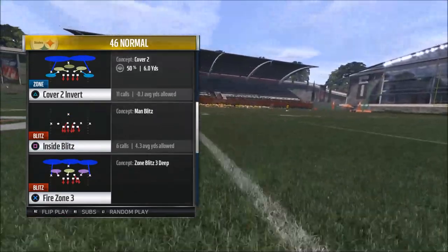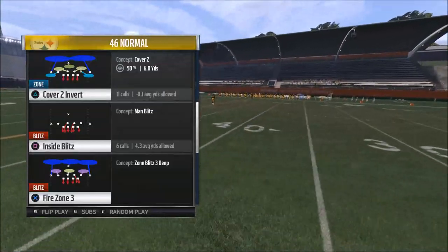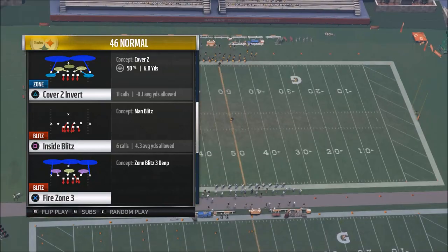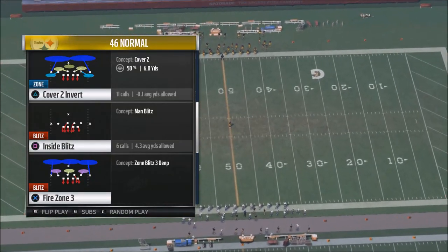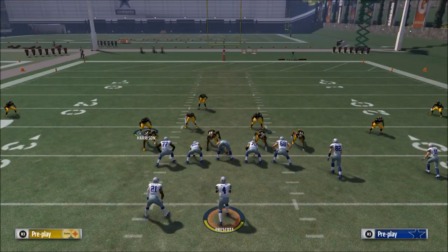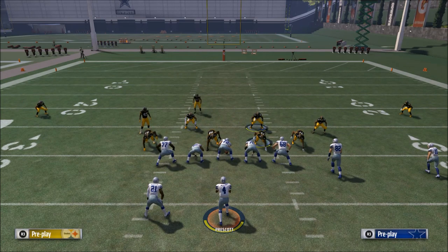One of the key things you want to do is use the middle linebacker. The interesting thing about the four-six defense is when you want to play cover 2 invert — this is a very powerful play. The way the four-six is set up, it's like a four-four: four guys on the line, these additional players, and then a safety in the middle of the field.